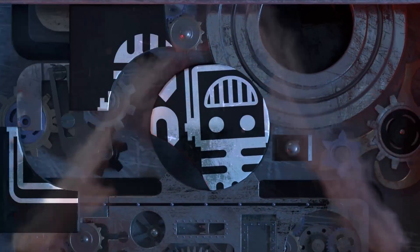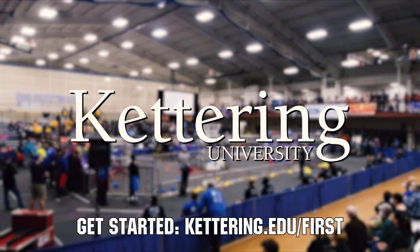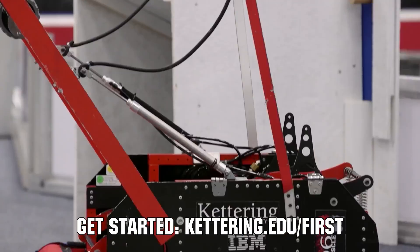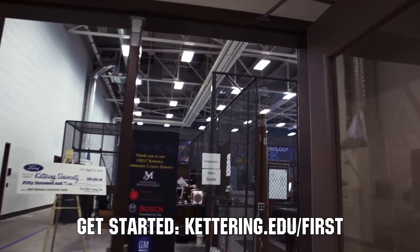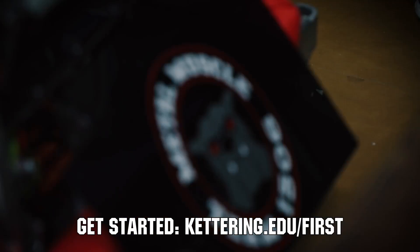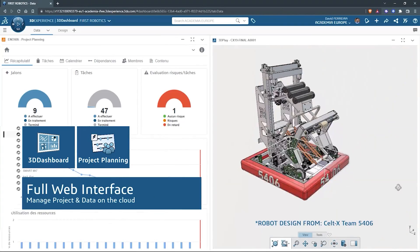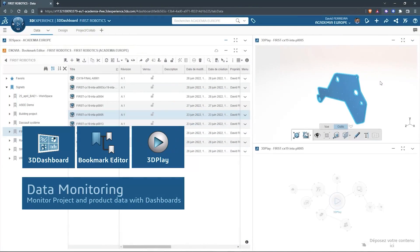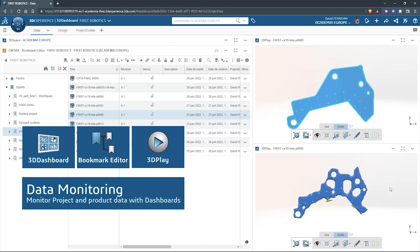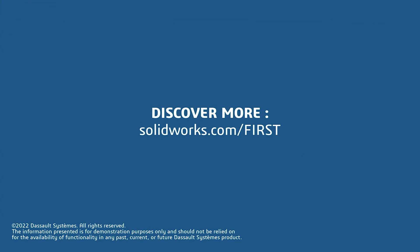This video on First Updates Now is made possible by viewers like you and also the following sponsors. At Kettering University, over 30% of the student population was in high school robotics, and these same students have received a portion of over $7 million in scholarships. Scholarship applications for First students are now available at Kettering.edu/first. SolidWorks is free for First teams - over 80% of U.S. engineering schools and 370,000+ companies use SolidWorks to design great products. Go to SolidWorks.com/first to register your team.